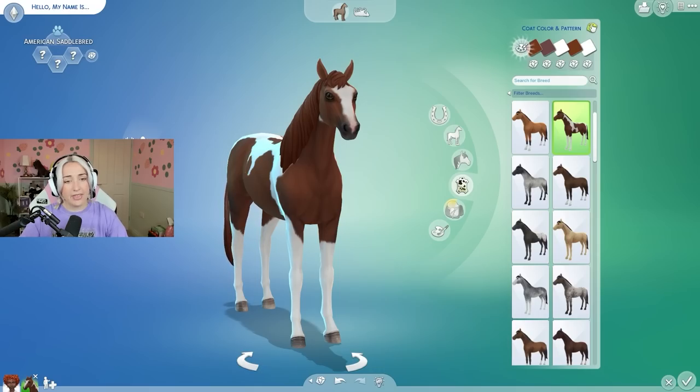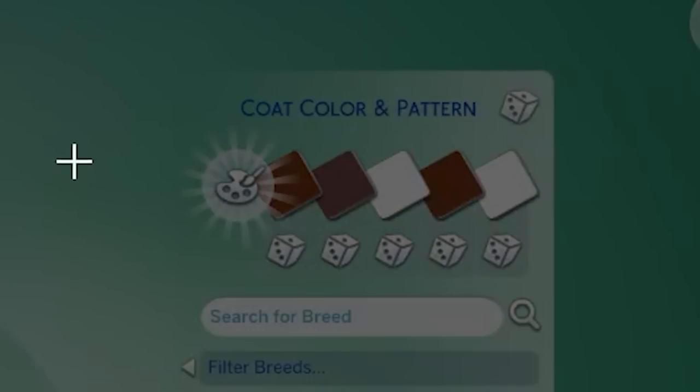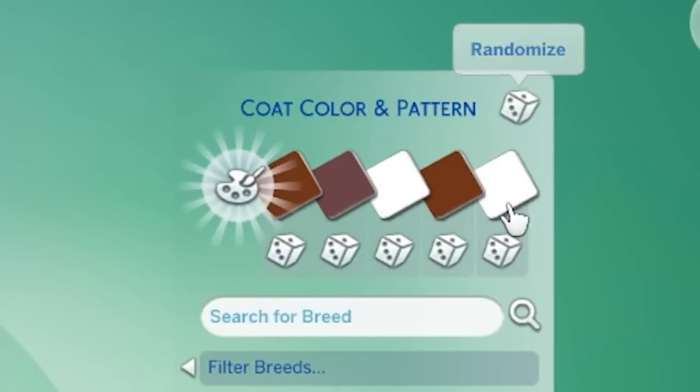I thought let's go into coat color and pattern and just randomize that, because I did already test this and you get a lot more different colorways. The first one is kind of like a reddish brown, white and gray. We can work with that - we've even got the color swatches right there.